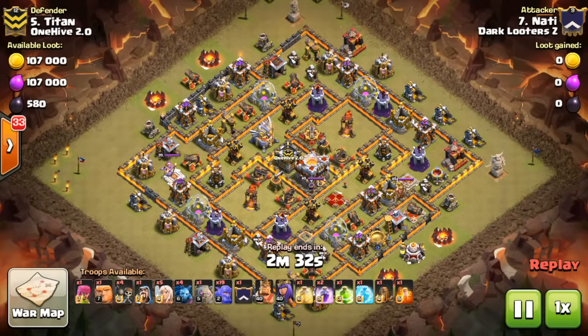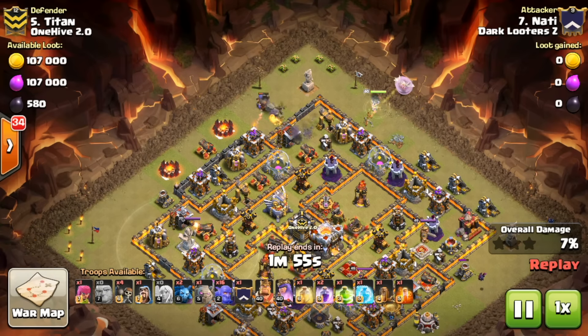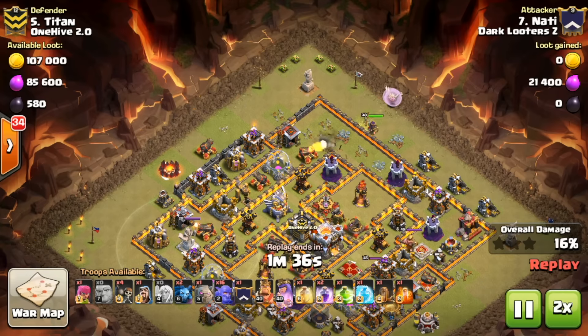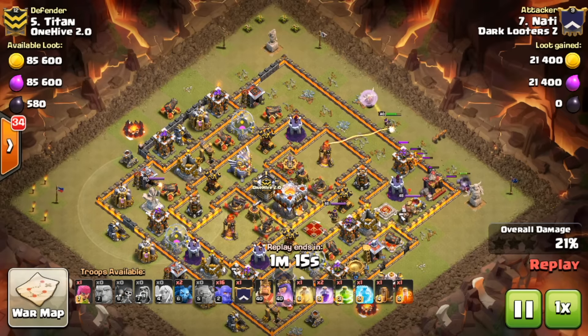Moving on to one more hit — a 10 versus 11 on number 5 by Nati. Shoutout to our TH10s because this war we were perfect 5 out of 5 for 10 versus 11: took only five hits to two-star all their TH11s — the best TH10 versus 11 performance we've ever had in DLC. Nati comes in with a queen walk then a golem bowler kill squad to get the town hall. The walk is a bit slow so we'll 2x through it — creating one half of the funnel.